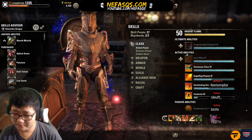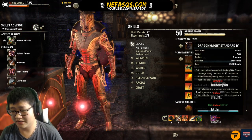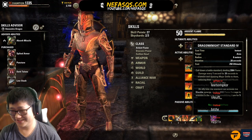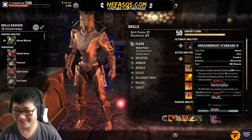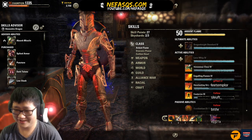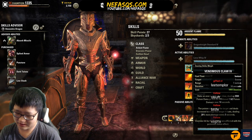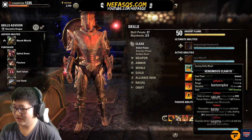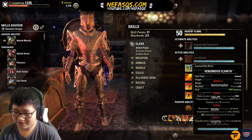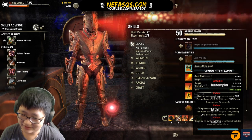Starting with the Ardent Flame skill line. DragonKnight Standard — if you are a tank, do not use DragonKnight Standard; there is literally no reason for you to use it in PvE. Whip looks cool but you don't want to use it as a DK tank in PvE either. For Venomous Claw versus Burning Embers — a lot of pug tanks say Burning Embers is good to self-heal, but there's a better heal we'll cover later. Skip Venomous Claw for DPS as a tank.